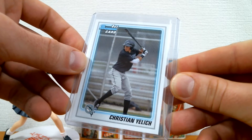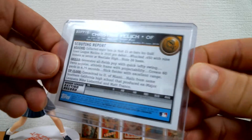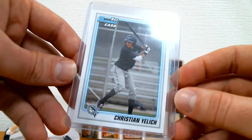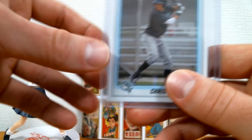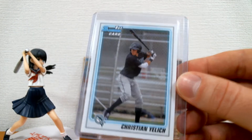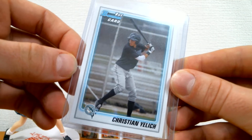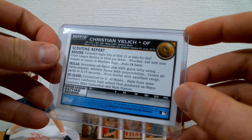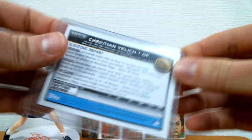Christian Yelich first Bowman base paper. I was commenting on Scott E. Tradition's recent video where he shows off the refractor auto of this card, and I was saying how I'm kicking myself because I didn't pick that up when I had the chance. I considered getting the refractor auto when Yelich first signed with the Brewers a couple years ago — I was like, wow, that's pretty cool, he's a pretty good player, and now he's a Brewer, so I should pick that up. I think at the time it was like 150 bucks or something, and now it's definitely a grand or more for that card. So I'll always kick myself for that one. But this is cool too — just the base paper. I like having it. That's a new pickup.